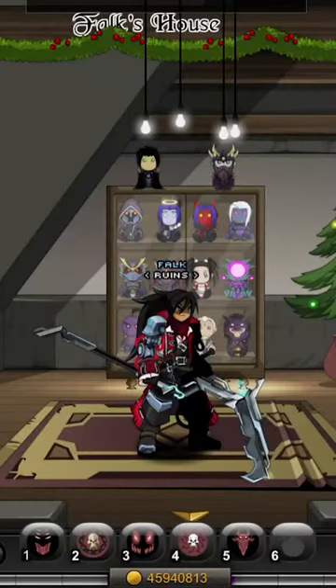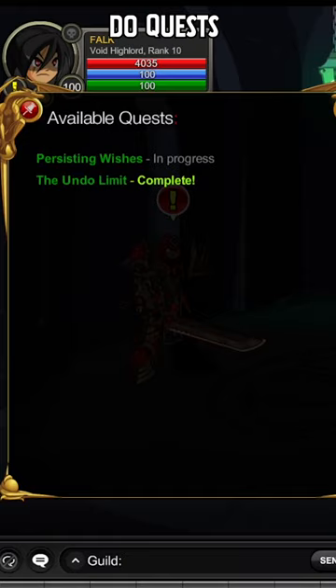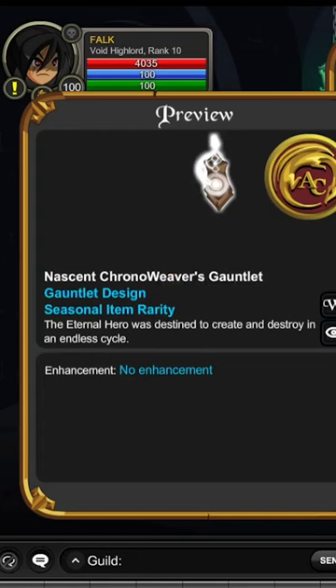Here's a short on the new daily drops. You join time retaliate, talk to this guy, do his quest where you kill the bosses in the rooms to the right, get the items from there, get a gold voucher 25k from slash join deadfly, and then go to the shop where you can get the nascent chrono weaver or nascent chrono weaver armor and set.